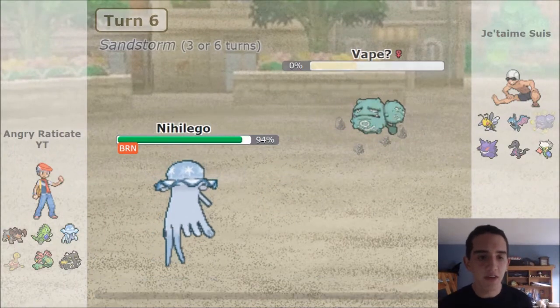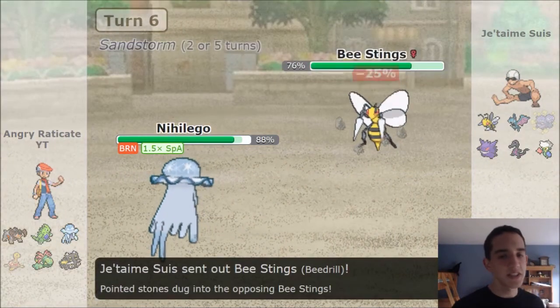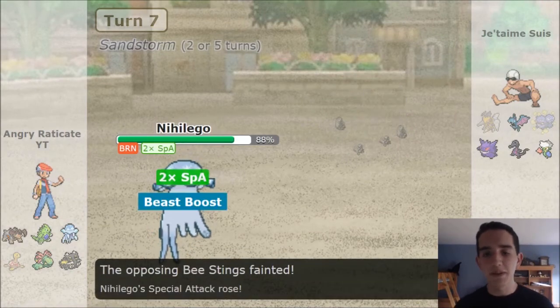He goes for Will-O-Wisp — that's pretty obvious, he was going to do that against Tyranitar. Sludge Bomb wouldn't do enough especially in the sand, and I'm Choice Scarf — but he didn't know that obviously. So I get a free setup here with Power Gem. Then he's in huge trouble. Choice Scarf Nihilego is going to outspeed pretty much everything on his team. I guess he thought maybe his Beedrill had a chance but he didn't realize that was Choice Scarf — and that's going to be game. I'm already at plus two, I'm pretty sure he's forfeiting.